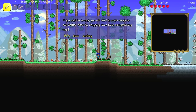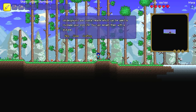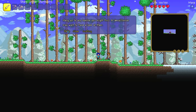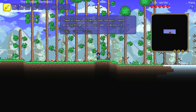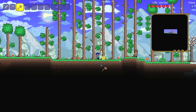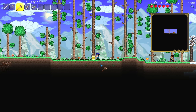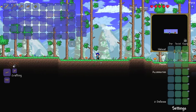We've got to keep clicking help until it talks about shadow orbs. We have definitely got a corruption world — I am a happy bunny, because that means we can have the Vile Thorn in this world. That is amazing. It is one of the best pre-hard mode magic weapons in the game, in my opinion. It does a bunch of damage and, of course, pierces through walls and still hits enemies, which is awesome.